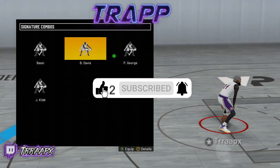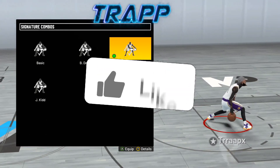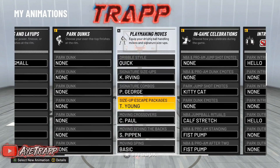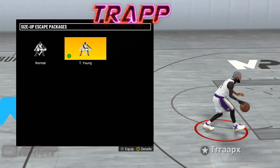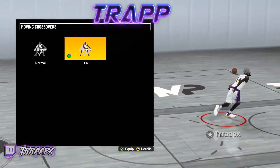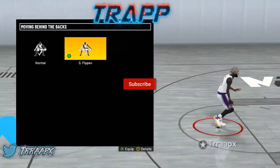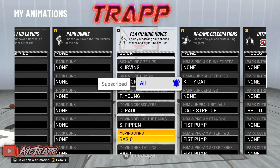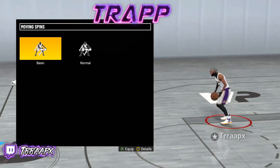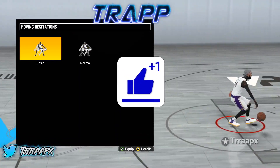For signature combos I use Paul George. Most people probably use Baron Davis but I use Paul George — nothing wrong with this one, try it out if you want something different. For escape package, obviously Trae Young to get the misdirection out of it — just the best one for misdirection. Moving crossovers, I got Chris Paul — best one for me. Moving behind the back, Scotty Pippen — the explosive behind-the-back pro move. For spin I use Basic; I've been using it for a while and I don't see another good spin option.